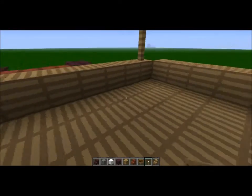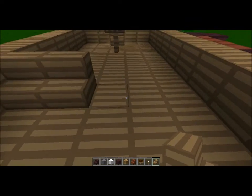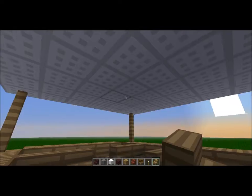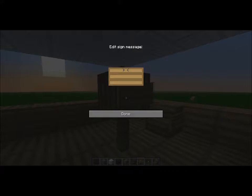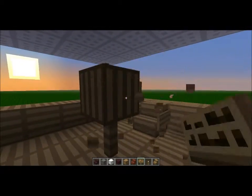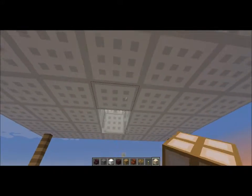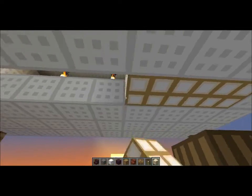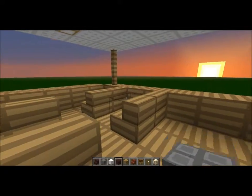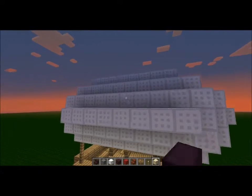That's where the captain sits and steers the zeppelin, and the passengers have some little benches over here. To light it up, you can hollow it out right here and put a row of glowstone like this — or a triple row if you want. I'm just going to do a single row. You can also use torches and stuff.